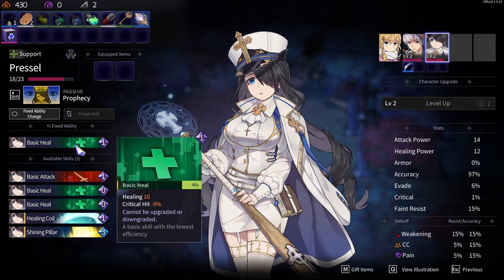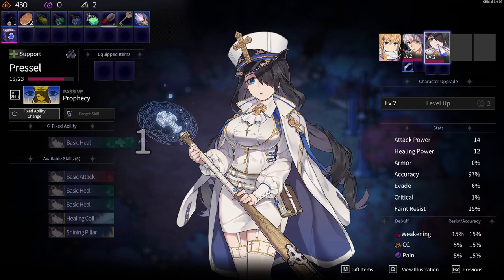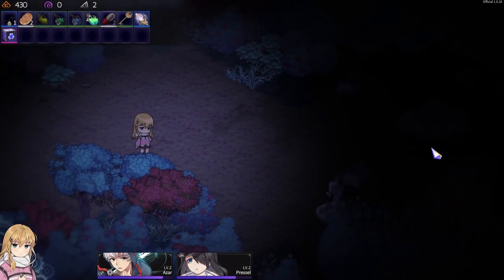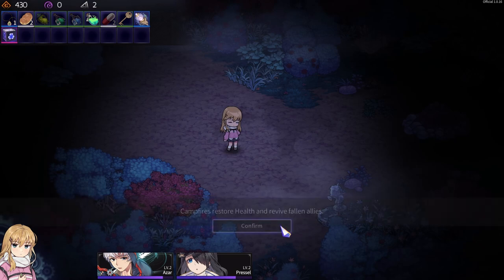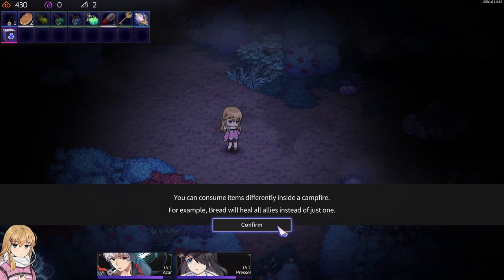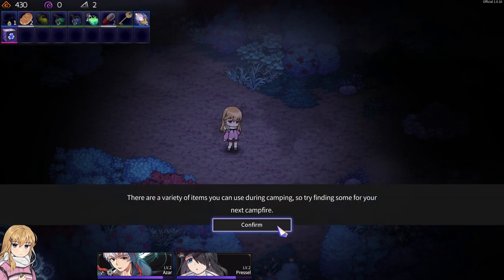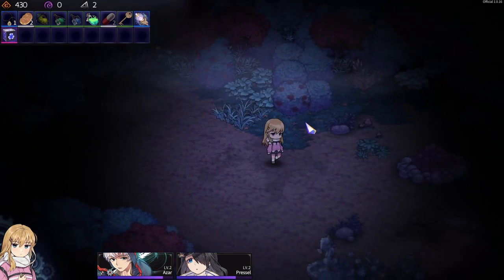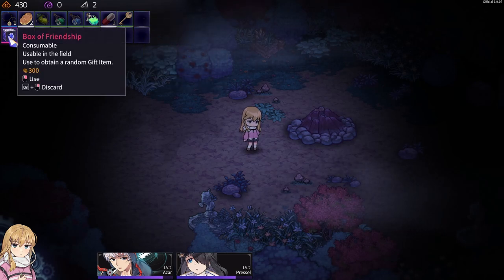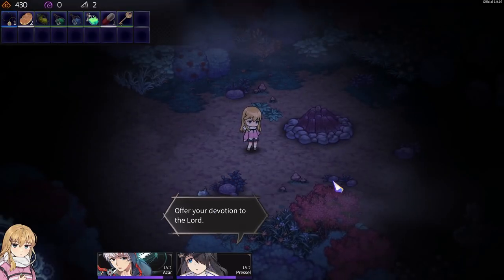So that comes out. What was the clock tower? Let's move on. Campfires are located between stages. Campfires restore health and revive fallen allies. You can consume items differently inside a campfire — for example, bread will heal all your allies instead of just one. There are a variety of items you can use during camping, so try finding some for your next campfire. I forgot — I have to equip this. Pressle, because she's a healer.